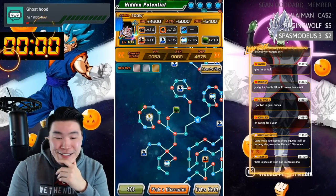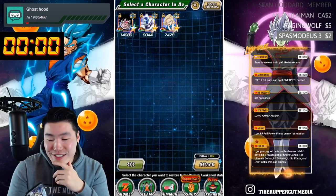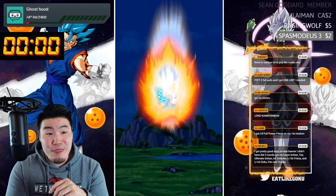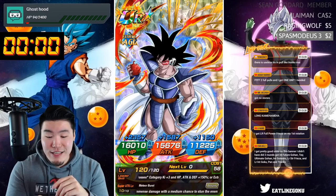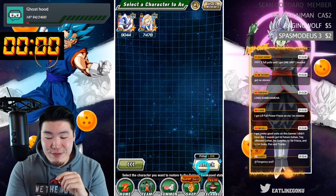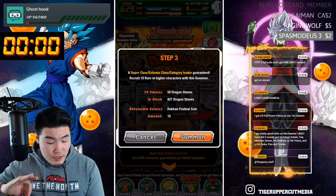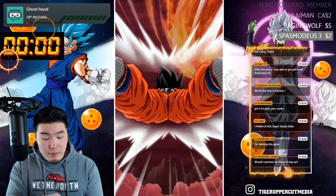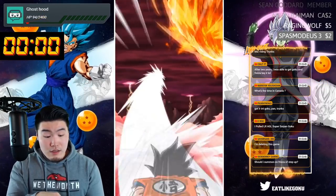Oh that's sick — that's some good luck right there. Our Turles is done. Shout out to my boy Toon Rami, by the way — I know he needs more of those Turleses, so yeah, that's for you, Toon Rami. So we got step three now. I do need the main guy on the banner — the guy that's on the image. I do need Namek Goku, so that'd be pretty sick.